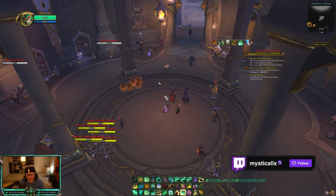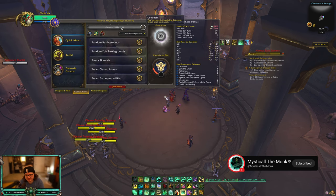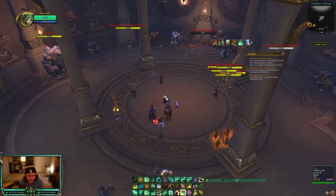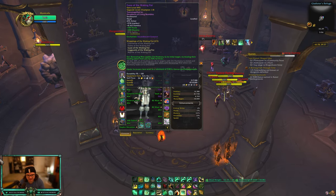If you're not patient and your two-set is really good — Mistweaver two-set is really strong — you're going to want to cap your conquest bar. You get 1,350 conquest this first week, then it's a 550 cap after that. If you want the two-set quickly, go ahead and buy a piece. I bought my helm as my first conquest piece.